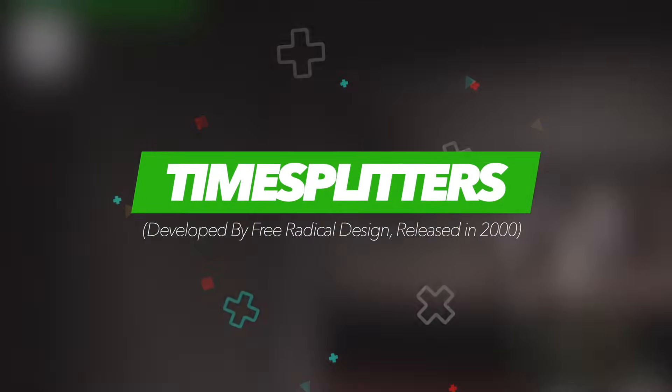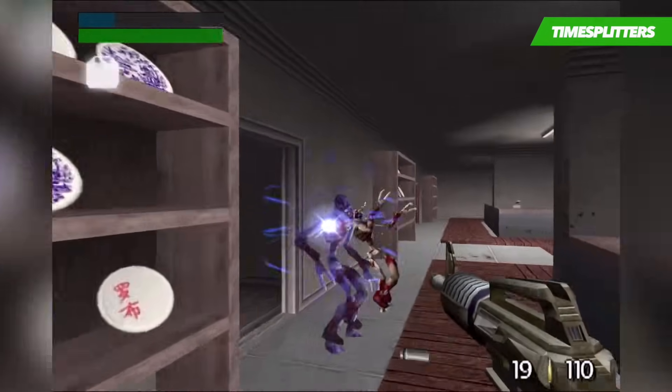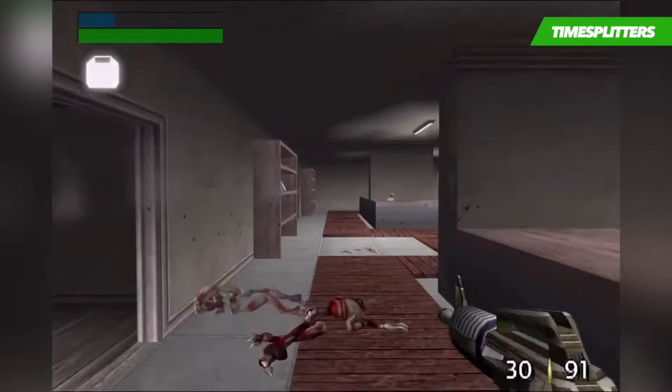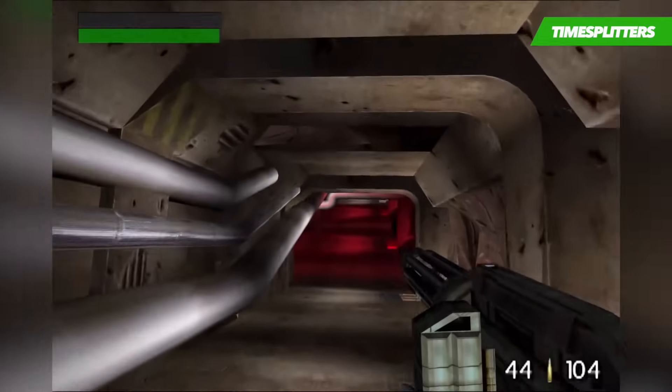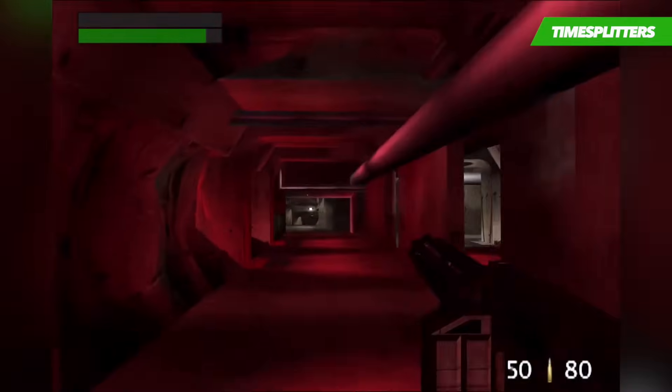TimeSplitters was one of, if not the best launch title when the PlayStation 2 made its debut. It's a first-person shooter with very little story and instead focuses on providing a fast and thrilling gameplay experience. Basically some alien race called TimeSplitters can leap through time and they are trying to destroy the human race, and you're the only one standing in their way.